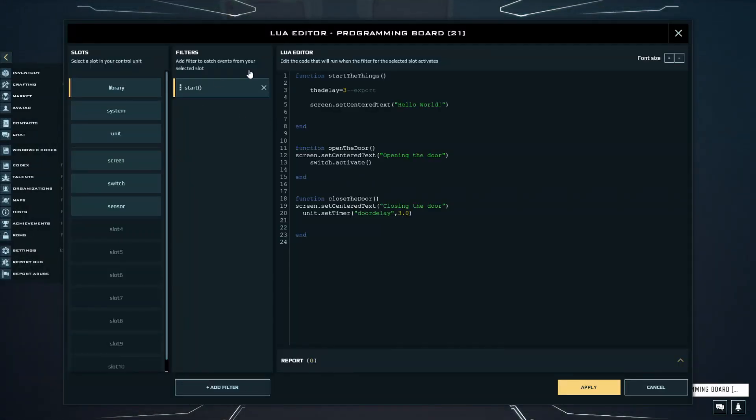Still with us? Keep going, we're almost there. Remember that delay variable we created at the start of the video? Well, it's time to put it to good use. Replace the 3-second delay with the actual variable. Now go to Lua Parameters, change the value, and test.